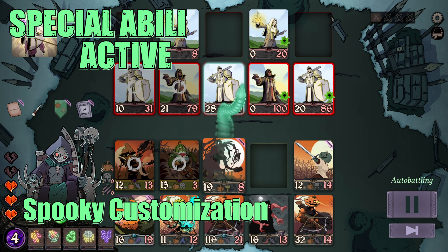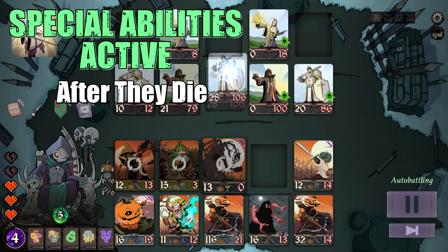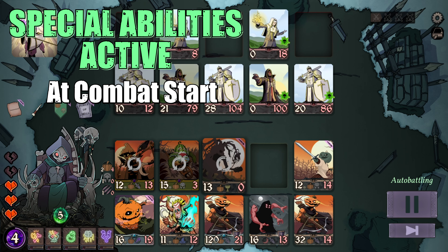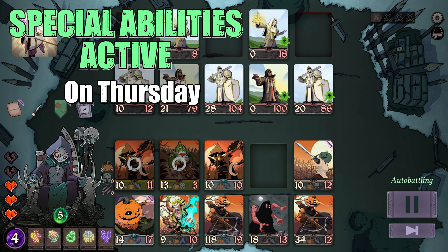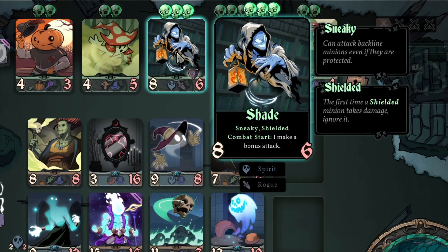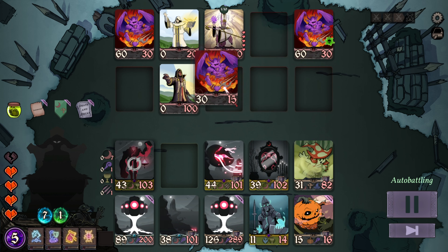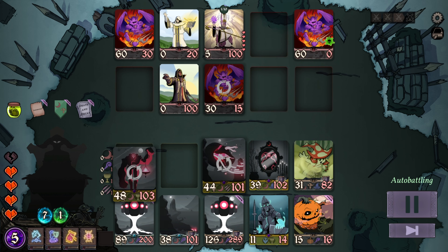Each minion has one specific ability — they either trigger when attacking, after attacking, after they die, while they are dying, at the start of a combat, the start of every turn, or when the enemy is attacked. The skills of these undead are not only vast in number but also incredibly clever in design, allowing us to build team compositions with chain reactions more powerful than me eating a bunch of dairy products.